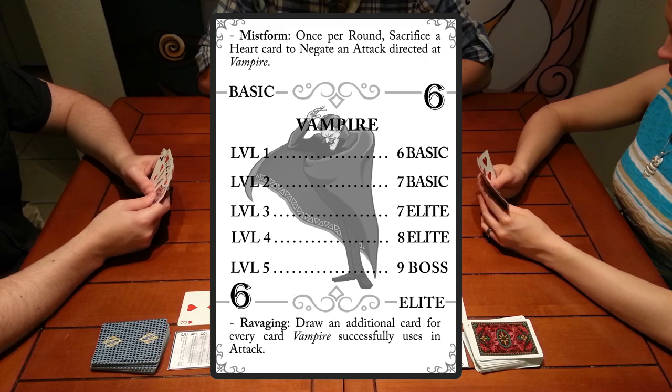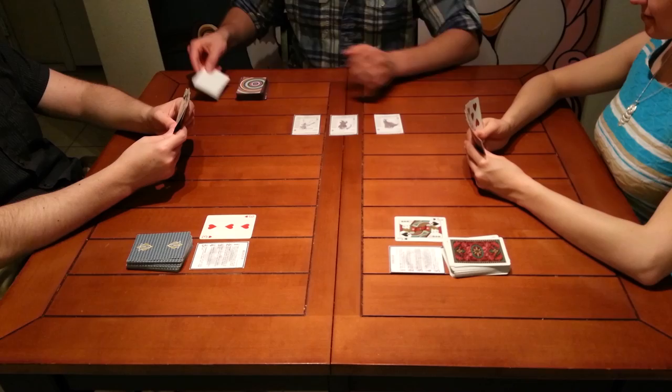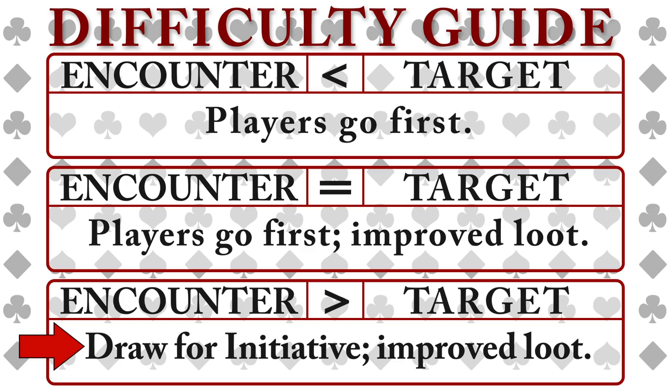We've drawn a vampire, which has a difficulty of six, bringing our total difficulty to eleven, which is more than ten. The players have chosen to stay now, but this encounter will be more challenging. They'll have to draw for initiative to see if they go first or the GM does. On the plus side, if they manage to win, they'll get improved loot.